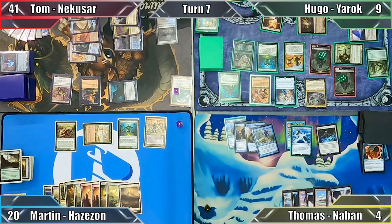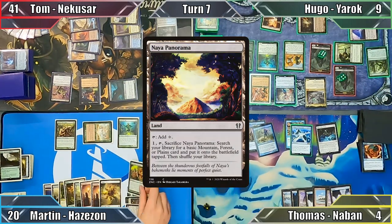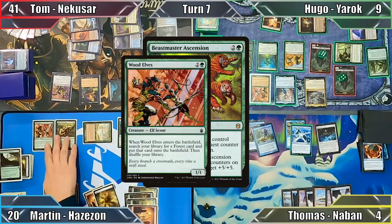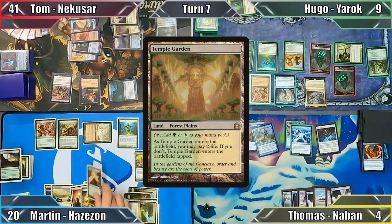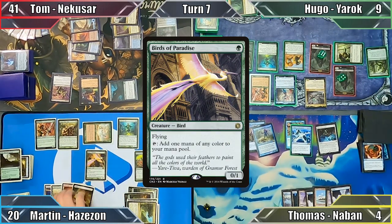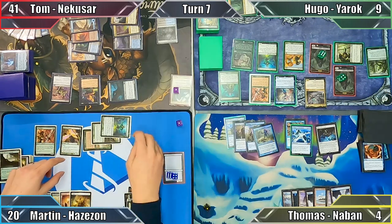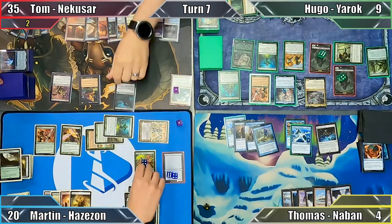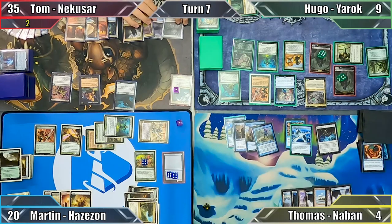In my upkeep, Hazazon's delayed trigger resolves, creating me 10 1/1 Sand Warrior tokens. I play Naya Panorama and cast Beastmaster Ascension. Not yet finished, I cast Wood Elves, putting Temple Garden into play tapped, and then cast Birds of Paradise. Moving into combat, I attack Tom with all of my creatures that are able to — he declares no blocks, taking 6 damage. I put 4 quest counters on my Ascension and end my turn.